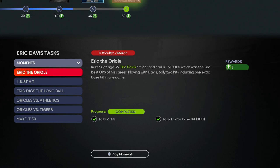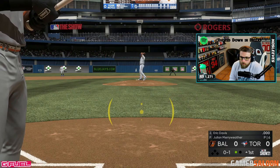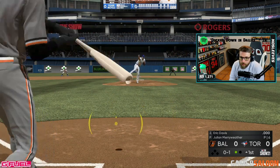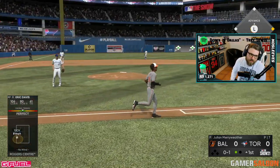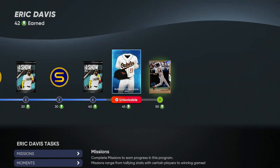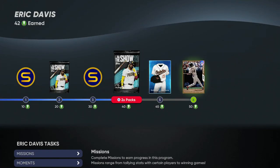I recommend hitting X for a normal swing unless there's a moment where you really need extra power. You're playing the CPU for these moments, so for the ones that require extra base hits, I'd use Square on PlayStation to get a power swing. It seems that extra oomph gives you a better opportunity at home runs with this card, at least when you're trying to complete the moments. Once you've completed all the moments, you'll have 42 points earned.